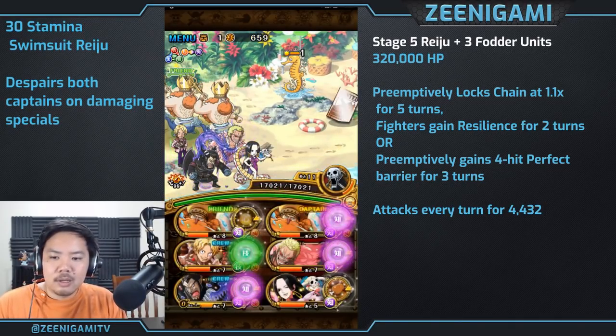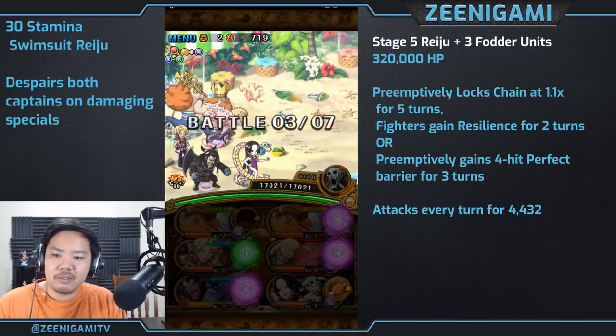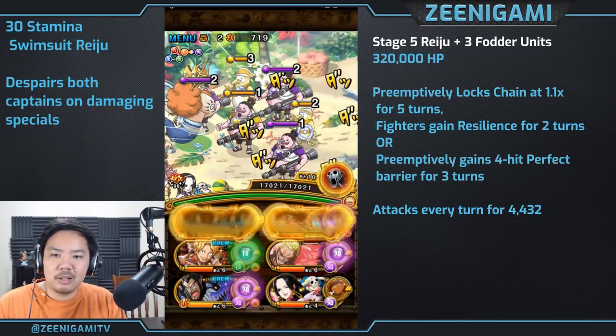With the two special per turn limit, the three turn buffs, and knowing that poisoning clears all buffs for us, we will be using two specials first and two specials later on.